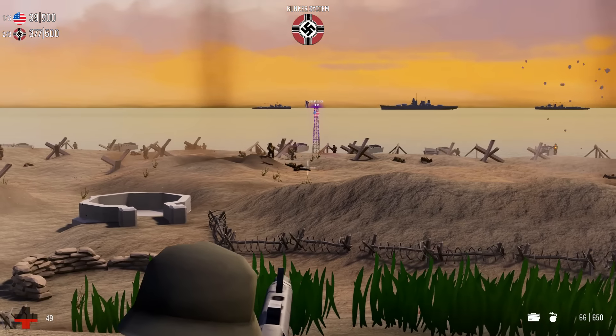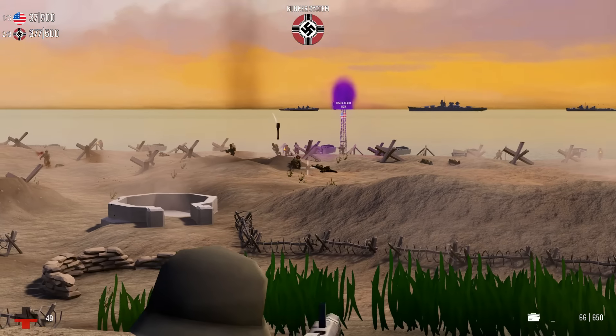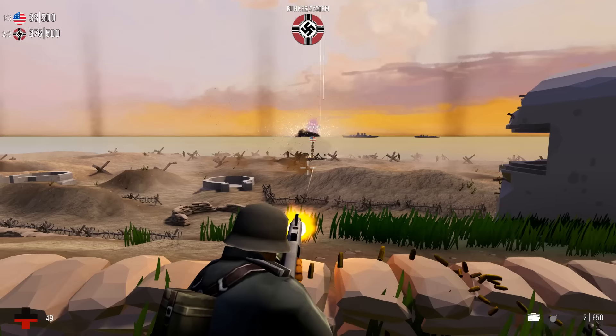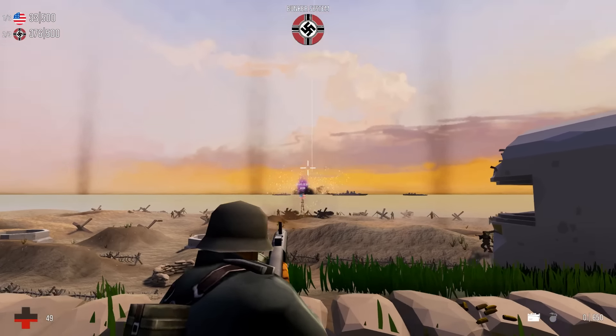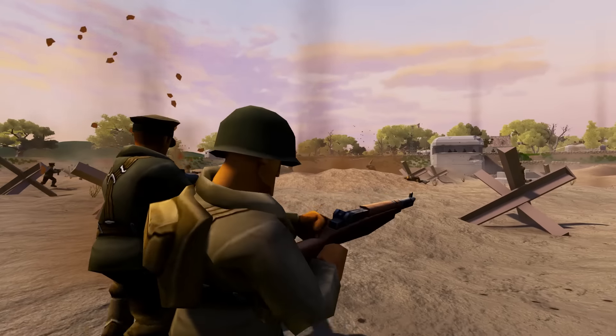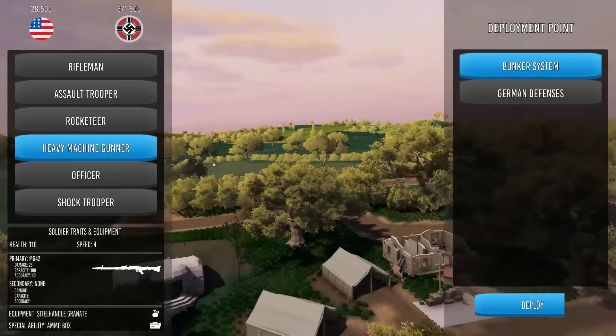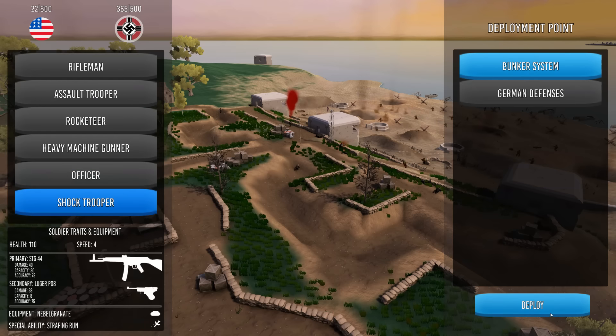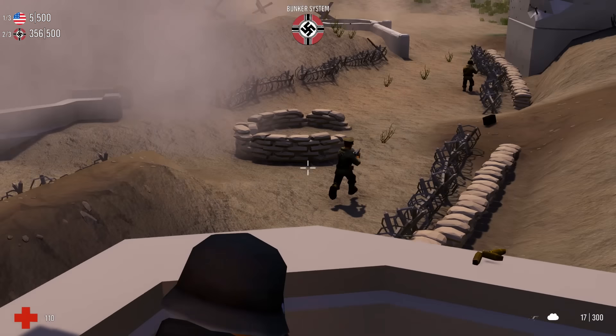Someone called in an artillery strike - wow, I stood up immediately and got blasted. There's something to be said when you're crouched or prone - the AI just doesn't seem to see you as well. Strafing run, bombing run, mortar strike - I want to call in a strafing run. Look at this!